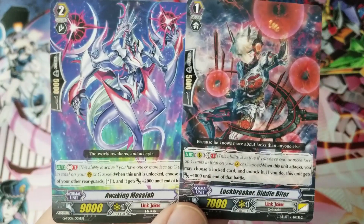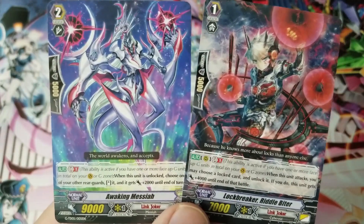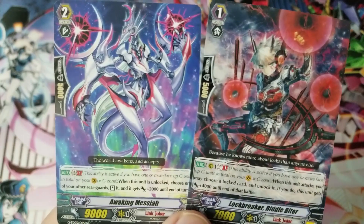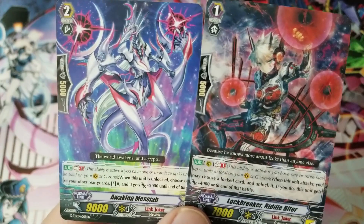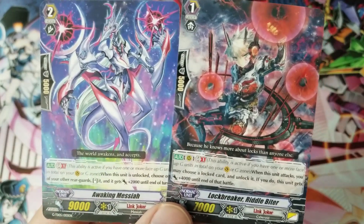So you're locking Awakening Messiah — the card on the left here. When this unit is unlocked, you can choose one of your rear-guards to stand, and it gets plus 2k until end of turn. But wait — you're locking Awakening Messiah, yet it has a skill when it's unlocked, and it's Generation Break 1. So how do you unlock it?